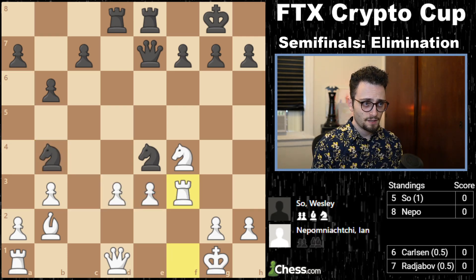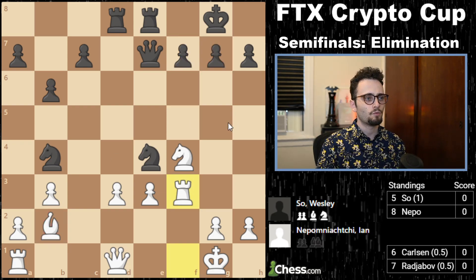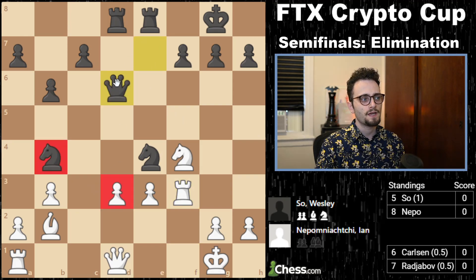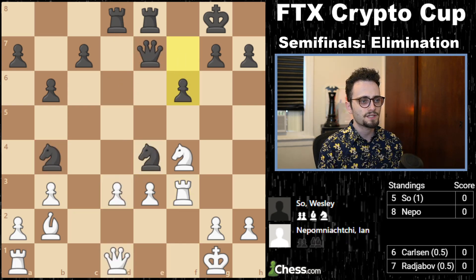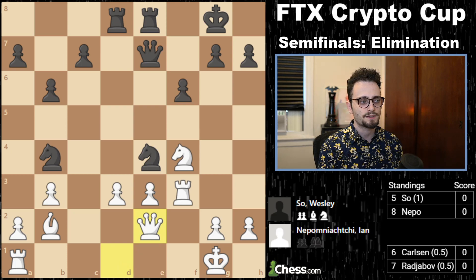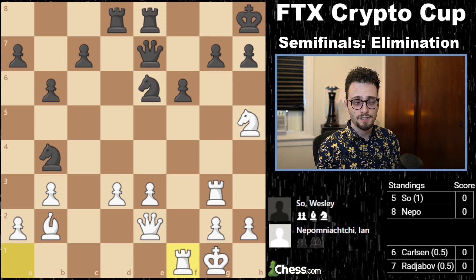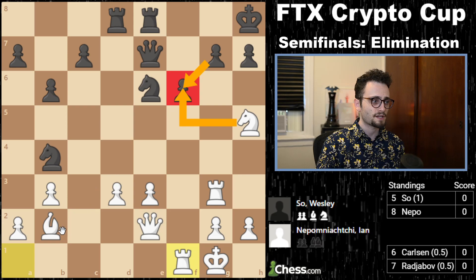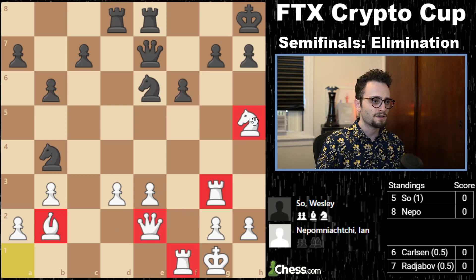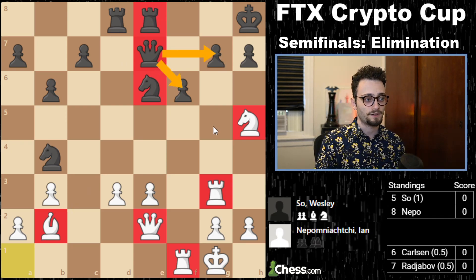Jan plays rook F3. Wesley plays F6, which blocks the bishop's diagonal but was a little bit slow. It was better for Wesley to go queen d6 and line up all the forces on that pawn — you can't take my knight because there's a pin. But Wesley played more slowly, and that allowed Jan to unpin. Knight g5 attacks the rook. Jan moves and slowly begins building up an attack on the kingside — he's brought the rooks, he's brought the knight. This position is no joke.